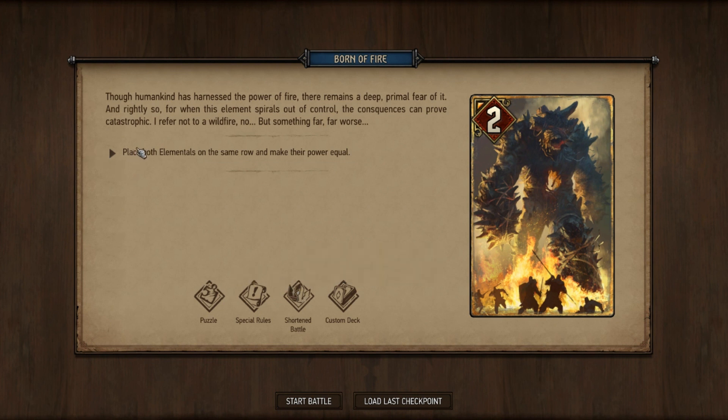You need to place both elementals on the same row and make their powers equal. I found and have uploaded a different video showing where you can actually complete this quest without having both elementals on the same row, but having their power equal. In this video I'm going to show you how to get both of them on the same row and make their power equal.